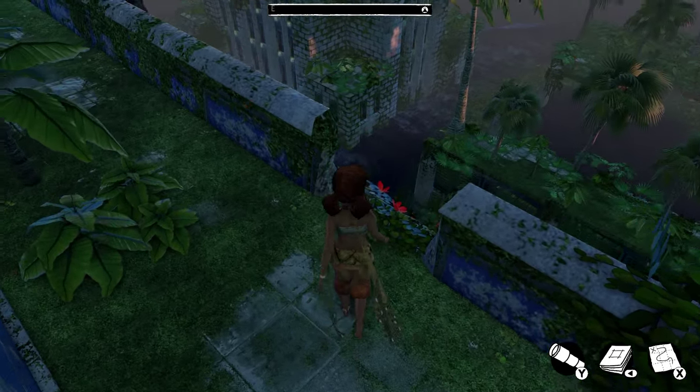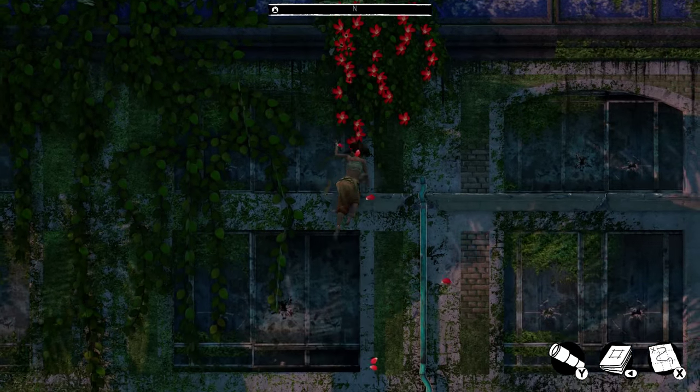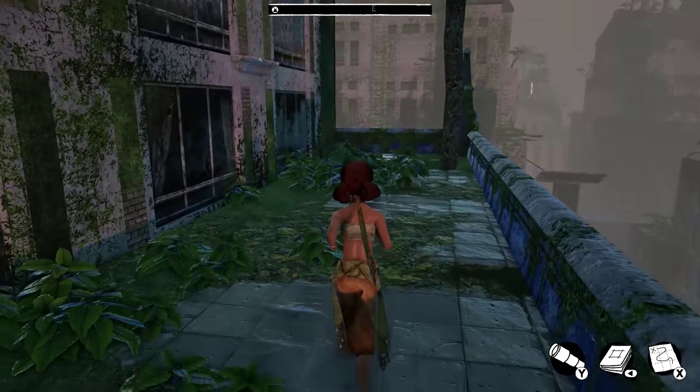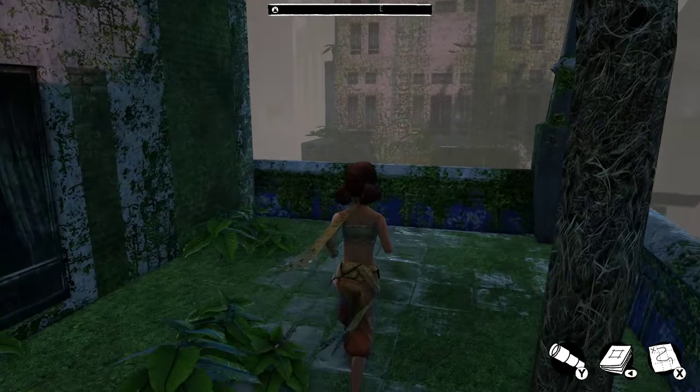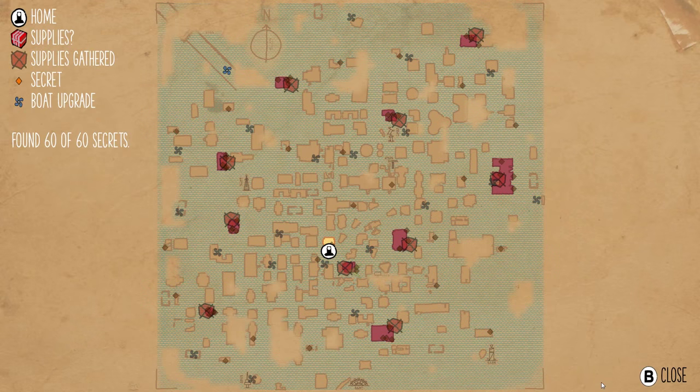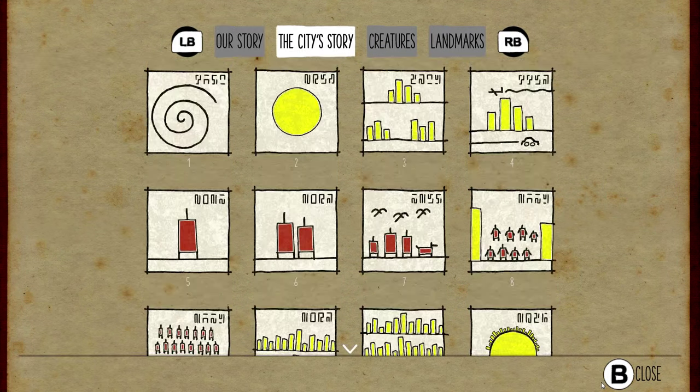If you keep a sharp eye out for secret ledges to grab onto, you'll find areas where there are secrets to collect. There are 60 secrets in total, and what they are is the city's story — told through illustrated panels. Every time you find a secret, it fills out one of these panels, and so the story of how the city came to be flooded and overrun with plant life is all told through these little pictures.